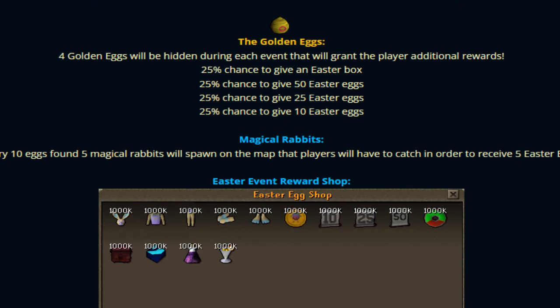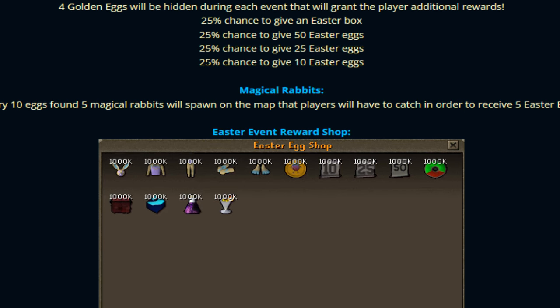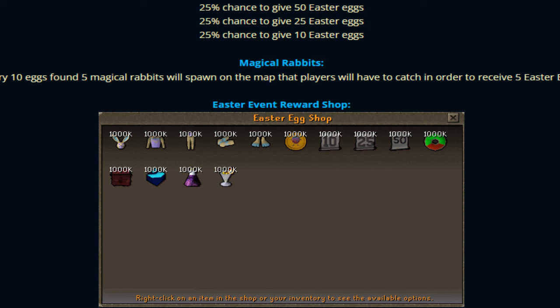On top of that, four golden eggs will spawn throughout the event for additional rewards: 25% chance to give an Easter box, 25% chance to give 50 Easter eggs, 25% chance to give 25 Easter eggs, and 25% chance to get 10 extra Easter eggs. Also, every 10 eggs found, five magical rabbits will spawn on the map that players must catch to receive five Easter eggs.